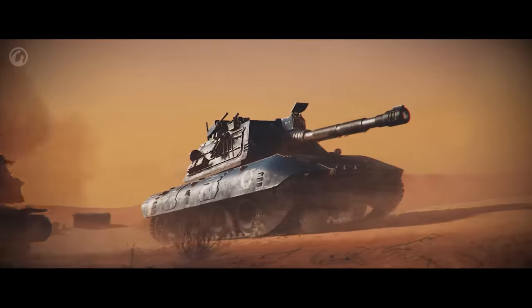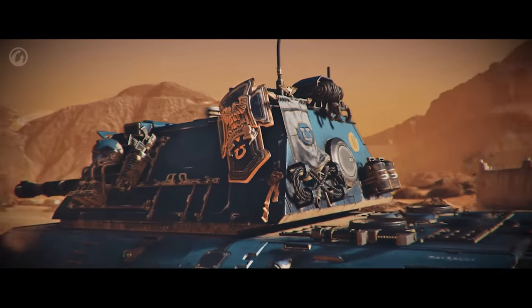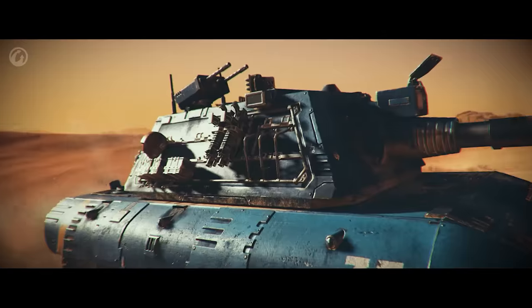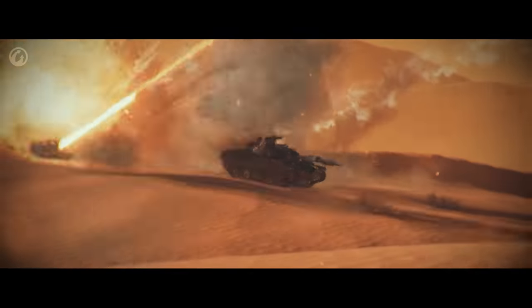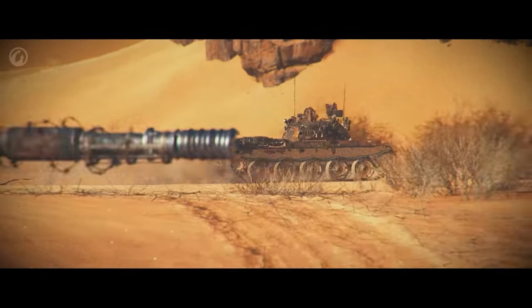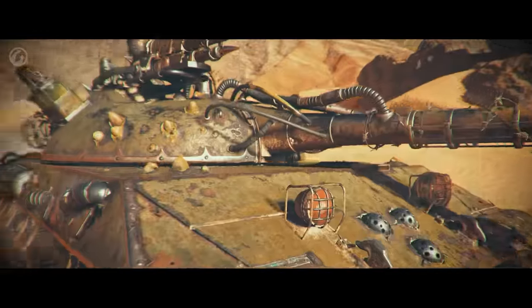A progressive 3D style corresponds to each Battle Pass chapter. Complete stages to paint the E-100 in the proud colors of the Ultramarines, make the STB-1 look like an Orc Battle Dragon, or cover the Object 430U with the corrupt signs of the Death Guard.